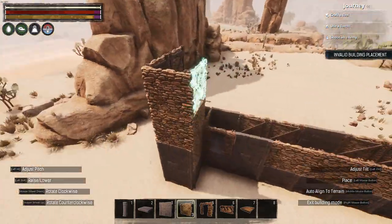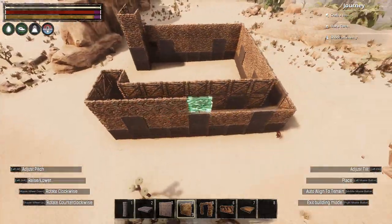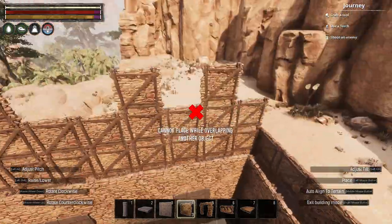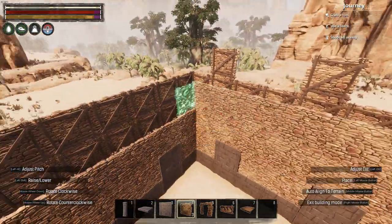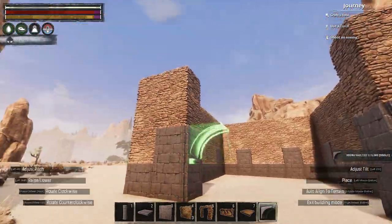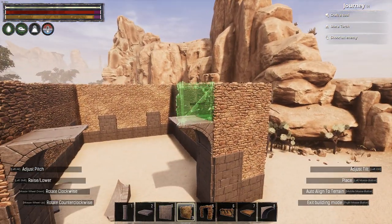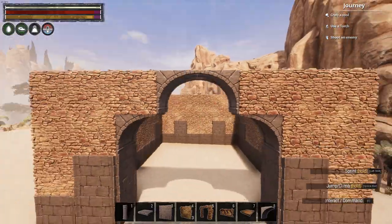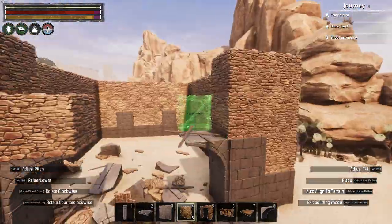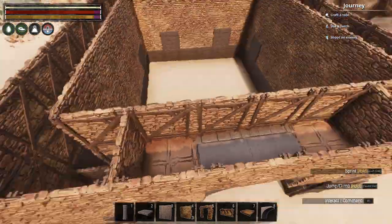I used the arena pieces to create patterns in the walls that should provide some nice visual detail, and I built the walls themselves up three tiles high. After the third tile, I would use arena vaulted ceilings on the gateway, to make a very aesthetically pleasing entrance to the market. Initially I set this gateway quite low on the first pass, however I would later go back during the furnishing phase and bump it up by one tile, which works much better.